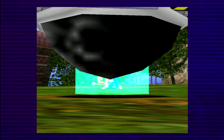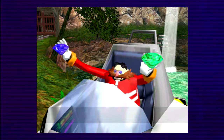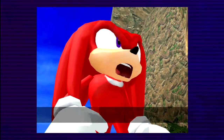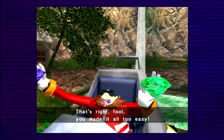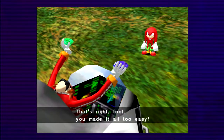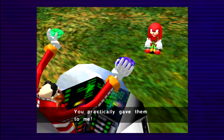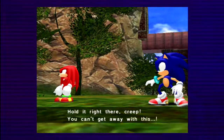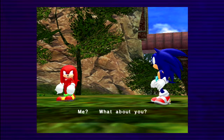For some reason, he tractor beams the emeralds into his ship thing — his eggomantic, as I called it before — and then they just suddenly appear in his hands. Sonic Team, I need this explained. But now he has four emeralds, which also means that Chaos, by extension, has four emeralds, and thus Chaos gets a bit stronger.